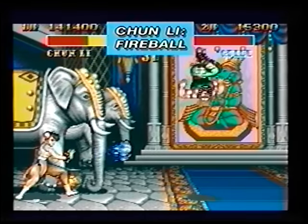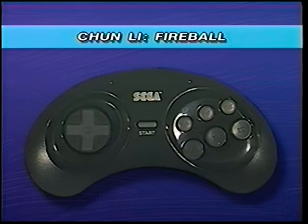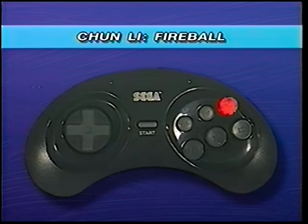Chun-Li can now flambé the opposition with her own fireball. Here's the move: in one continuous motion, press backward, down backward, down, down forward, forward, then quickly press any punch button.